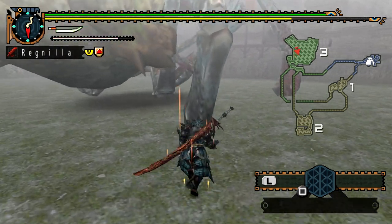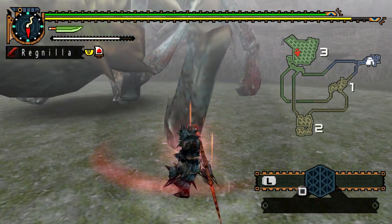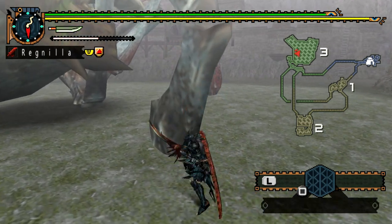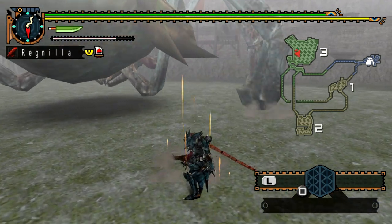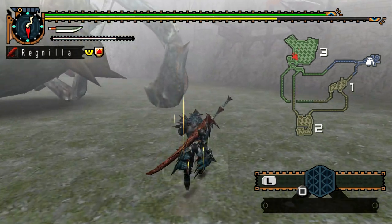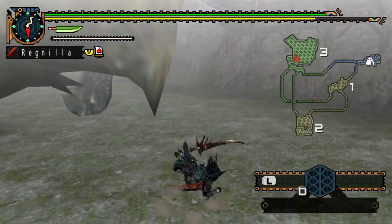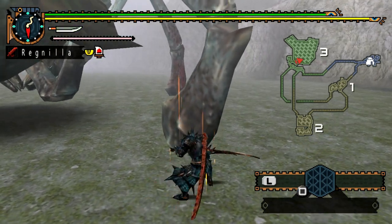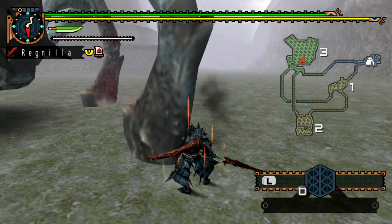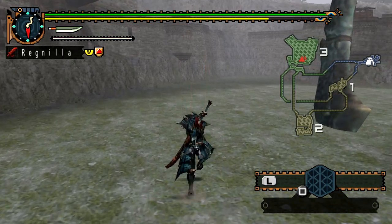In order to knock the Shen Gaoren over — and there's a slight caveat here — you have to make every single leg that vibrant red, then attack a leg until all four legs reset and he falls over for an extended period of time. The caveat is: I didn't confirm whether every single leg needs to be vibrant red or if you can just go after one leg for the same effect, so I need to do a bit of experimenting on that.